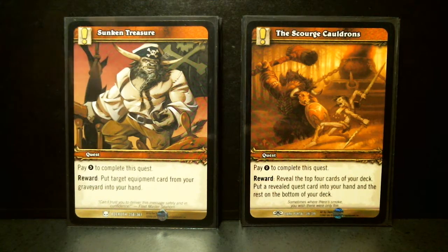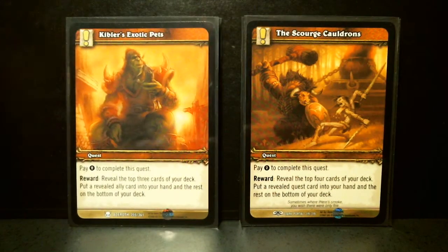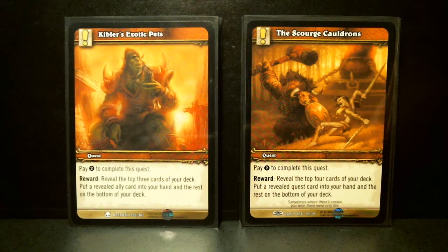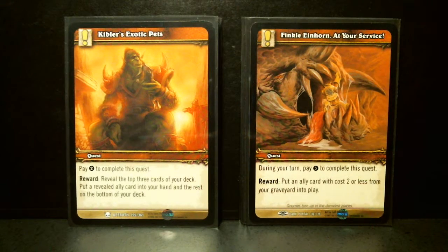Sunken Treasure: pay three, put target equipment card from your graveyard into your hand. Scourge Cauldrons: pay two, reveal top four cards, put a revealed quest card into your hand and the rest at the bottom of your deck. If you've got a bunch of quests, you've got a good probability of hitting one of those.